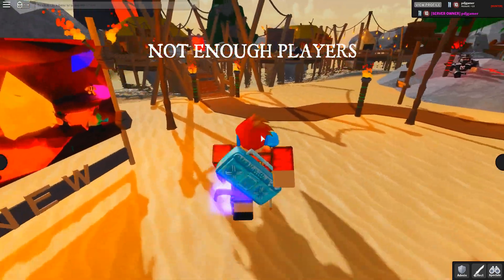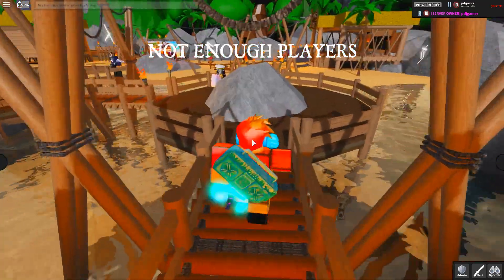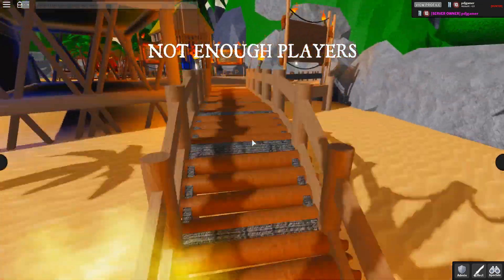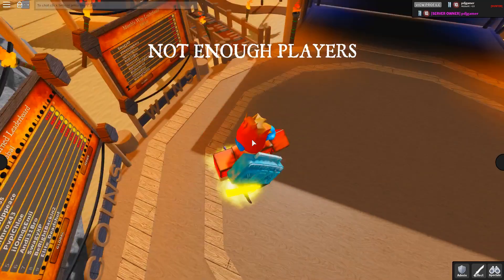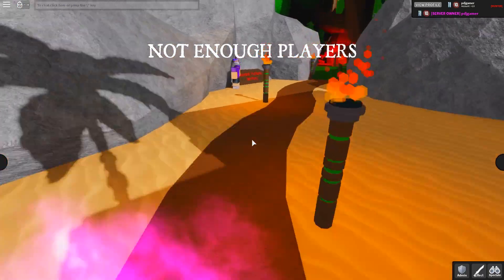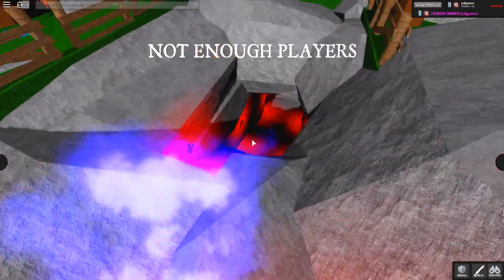Moving on to our number four spot, we have Orchard Blaster. This isn't from the 2019 Easter event — it's from the 2018 Easter event. I got mine through trading and an unobtainable bet. You couldn't really purchase it directly; it was something like doing a challenge. The only way to get Orchard Blaster now is through trading.